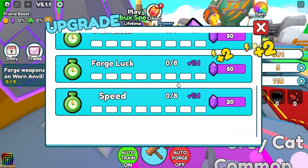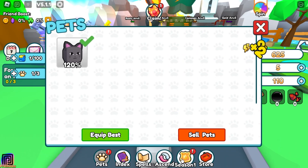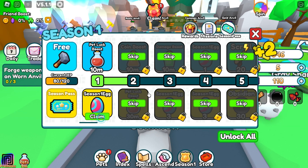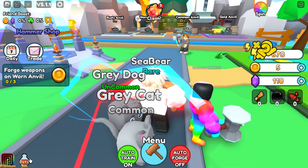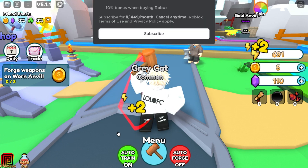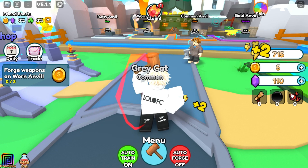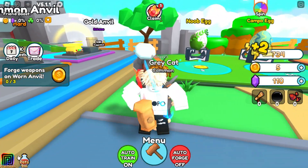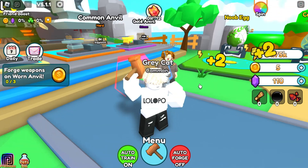I forged five weapons - where are they? Let me find my weapons. Here is the Season One pass - I can claim this one. I think this is a battle pass. Something is activated. Where is the premium? We got some weapons - where can I sell them? I can claim this device.